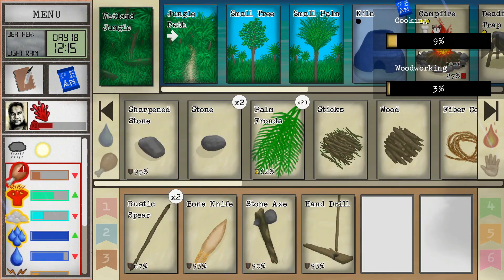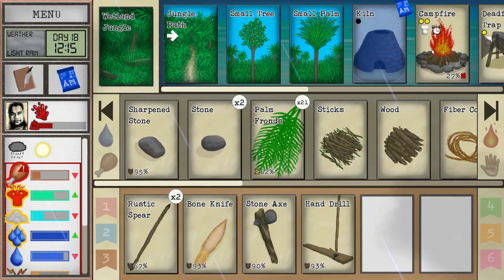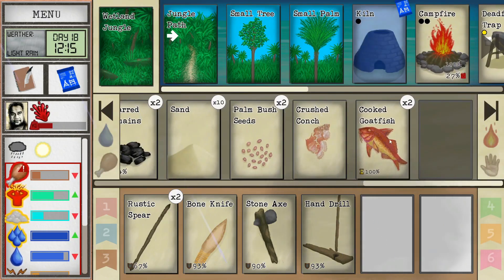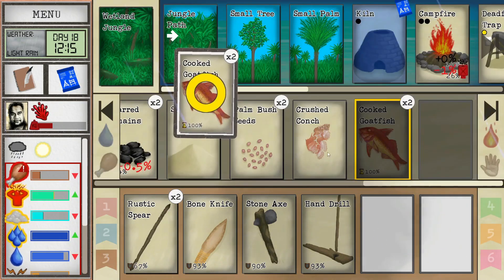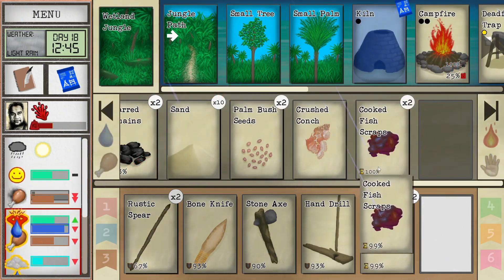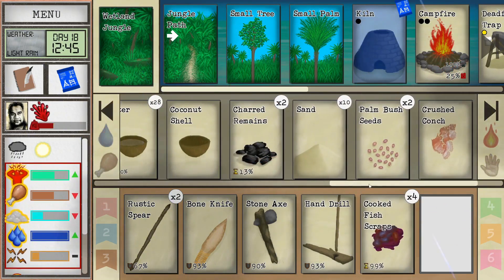Cooking went up, woodworking went up - nice, but they're still very low. It's crazy just how much there is to this game. Let's eat because we are literally almost starving to death. I'm going to take the fish scraps because we'll probably take those home and use them for bait.